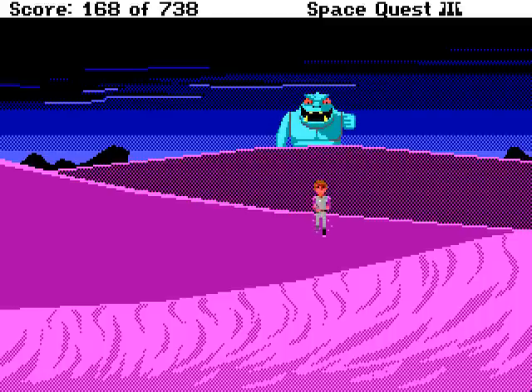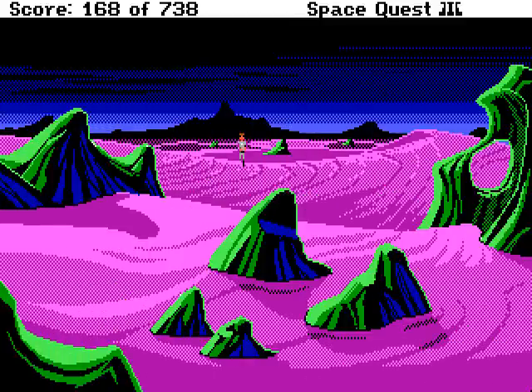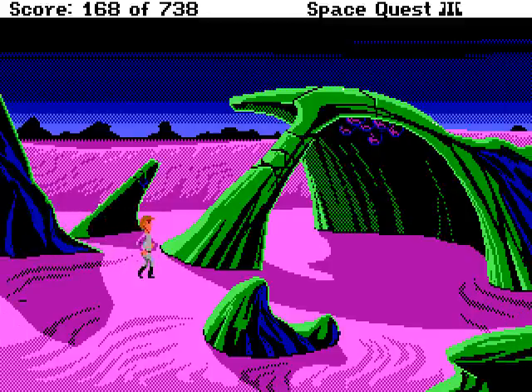He won't catch you on this screen, so you don't need to worry about that. And there you can see his footprints. You want to go as far right as possible before getting up on the ridge. Forget about making it to your ship — you're not going to make that. What you want to do is walk behind the back of these things.